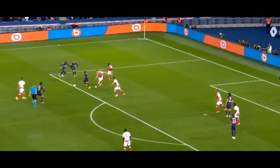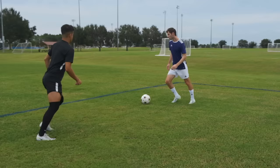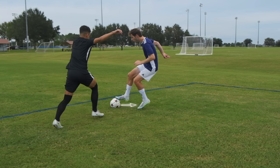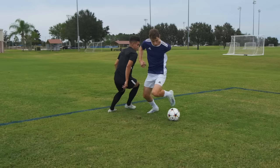The Pull Behind and Go. When the ball is out in front of you and the defender reaches for it, use the underside of your foot to pull the ball back. Then use the inside of your foot to touch the ball behind your leg. And finally use your other foot to push the ball away from the defender.